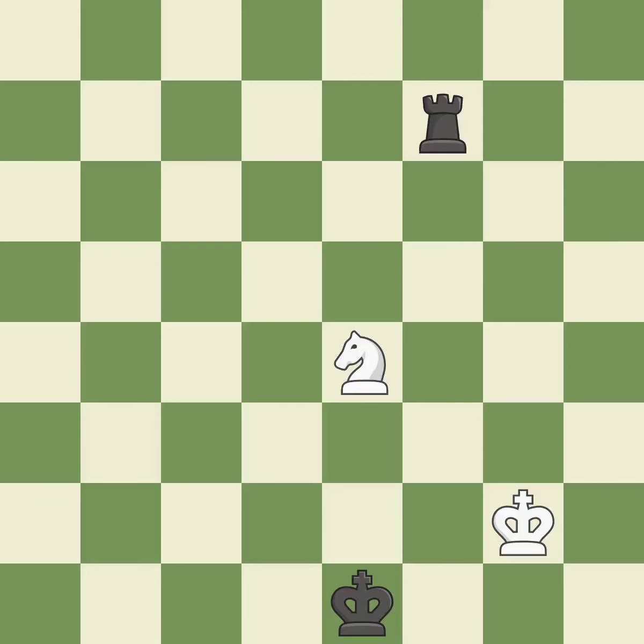Giveaway — one player was winning but then gave it away. That game was pretty competitive. Both players had an amazing opening. Black found some nice moves in the middle game. White's accurate endgame play outshined black.